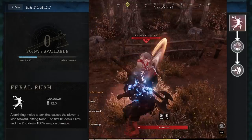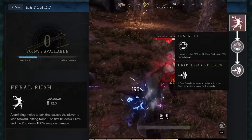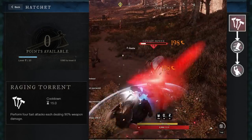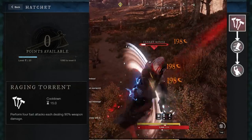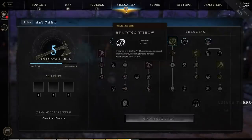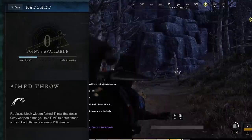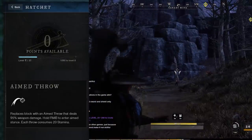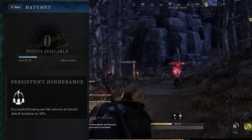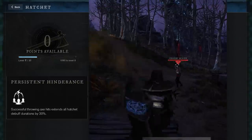Feral Rush is another ability that makes you leap forward. When upgraded, it also roots enemies if you hit them in the back, so it's pretty good for chasing down players that are running away. The final ability is Raging Torrent, and it's used to pump out a bunch of damage. When improved, it also increases your movement speed. Now let's look at the other skill tree. There's a passive ability you can pick up early on that turns your hatchet into a throwing axe — right click to aim, left click to throw. The ultimate ability will extend the duration of debuffs every time you successfully hit a target.